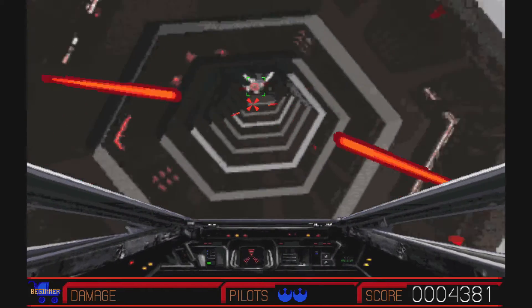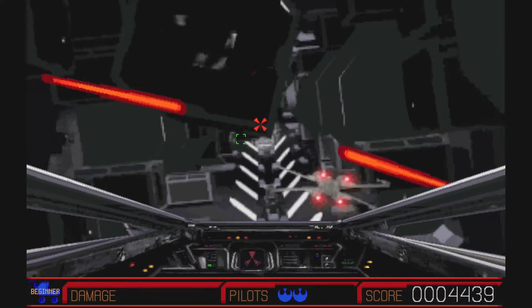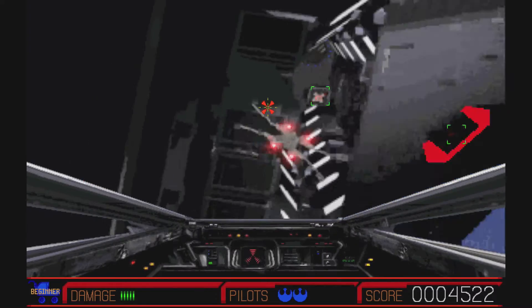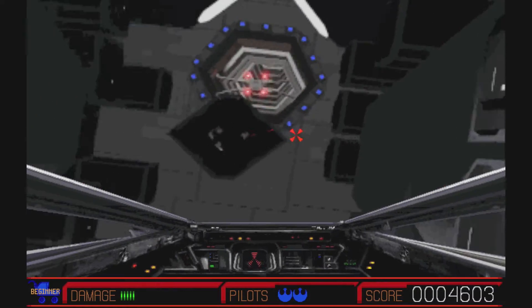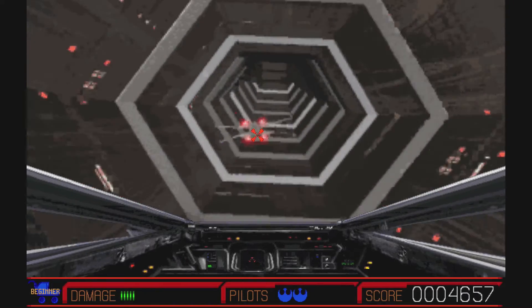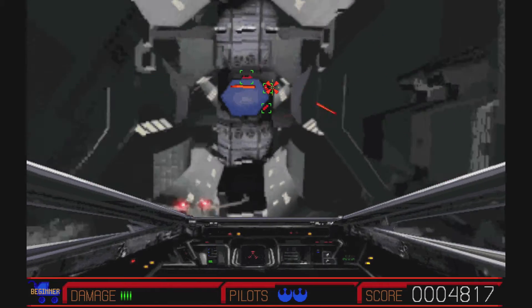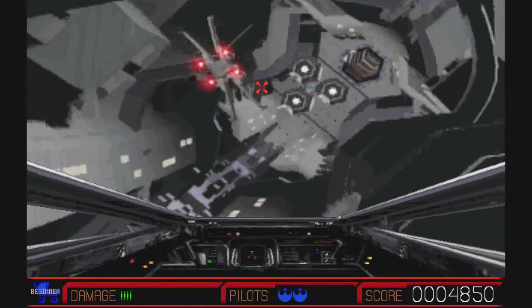We're in the transport corridor, so watch out for shuttles and cargo drones. We're coming to the exchange junction. Shoot out the shield generators and we'll take it up into the core.